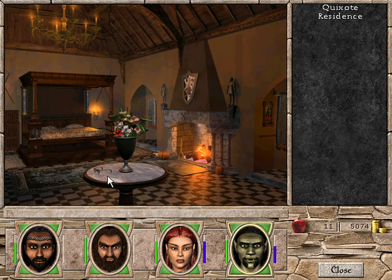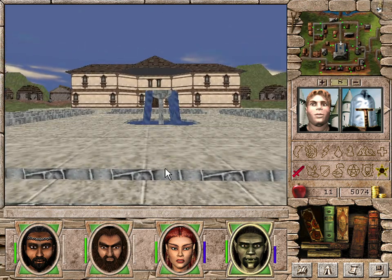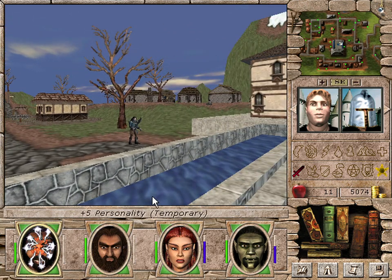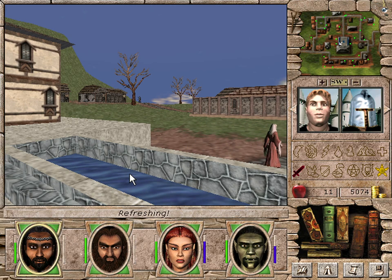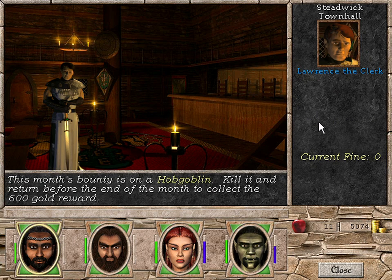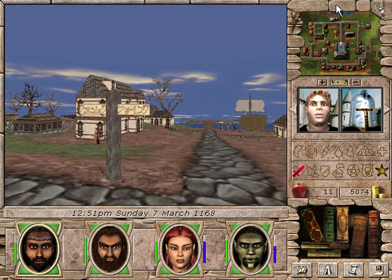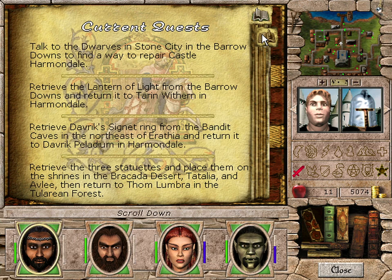Maybe we should go back here. Also there's the Heroes of Mind and Magic 2 symbol. Docks, guilds, stables. Fountain — wow, that's a lot of might temporary. Personality temporary. And Town Hall. This month's bounty is on a Hobgoblin — maybe there's still a Hobgoblin there somewhere, but probably we killed them all. Silent City, Barrow Downs — oh yes, we want to retrieve Dabrik's Signet Ring from the Bandit Caves and return it to Harvindale. That's useful.